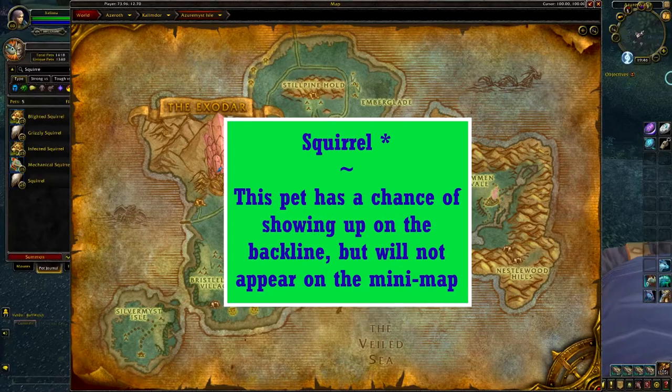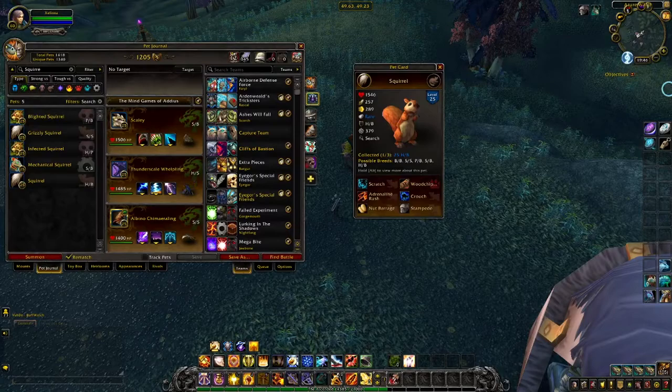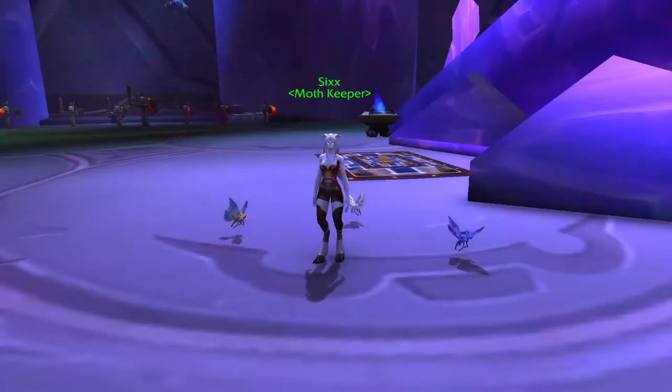The Squirrel is only found as a chance secondary pet and, again, is found in many other zones. As was said earlier, the standard Squirrel comes in one skin and five breeds. It has the same moveset as the Red-tailed Chipmunk, so the same principle applies — grab something with speed, like the SS and SB, to make sure you can Crouch sooner.